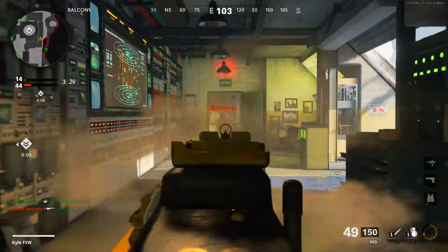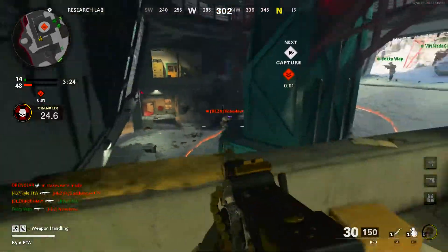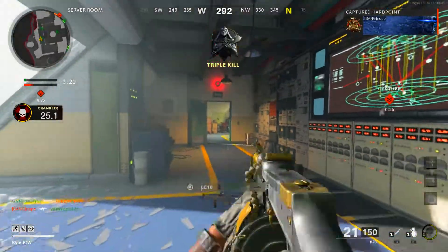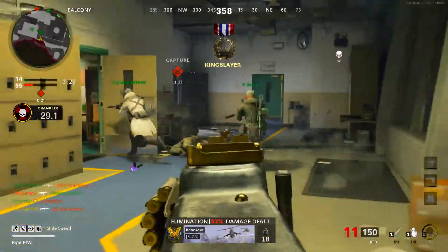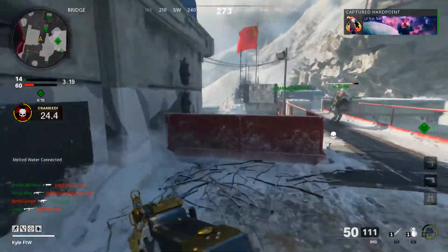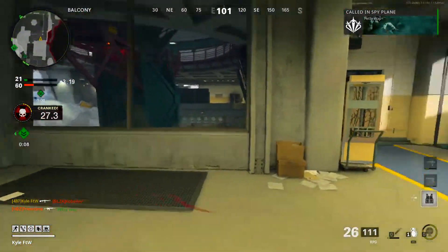I refuse to use the LC-10. Nice — one guy down, there's two, there's three. Anybody else want some of this RPD? Let's go ahead and reload real quick. Man, the reload is so fast because it looks like this blueprint actually has a reload speed helping attachment. Let's go — there's a six streak as well as some armor.